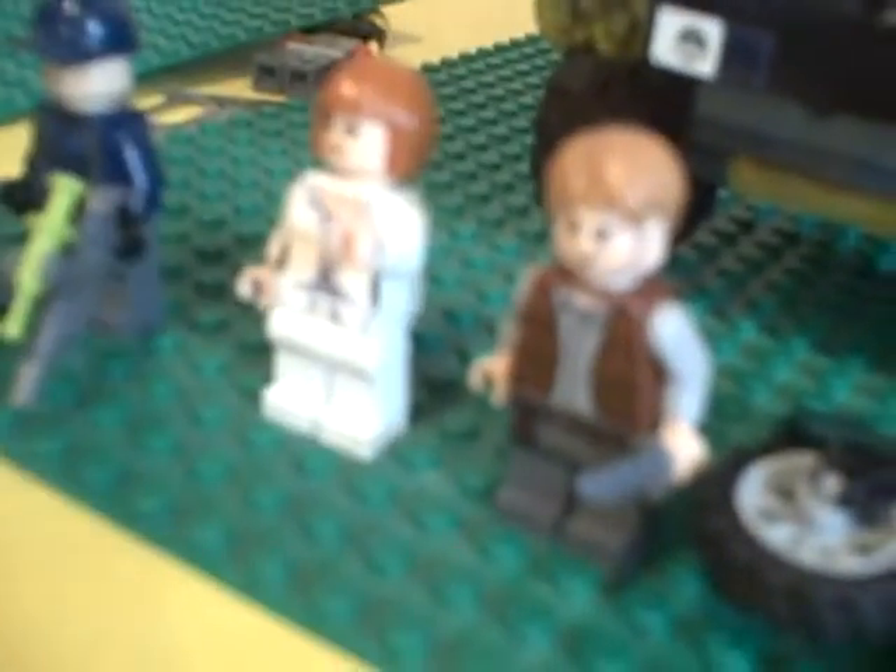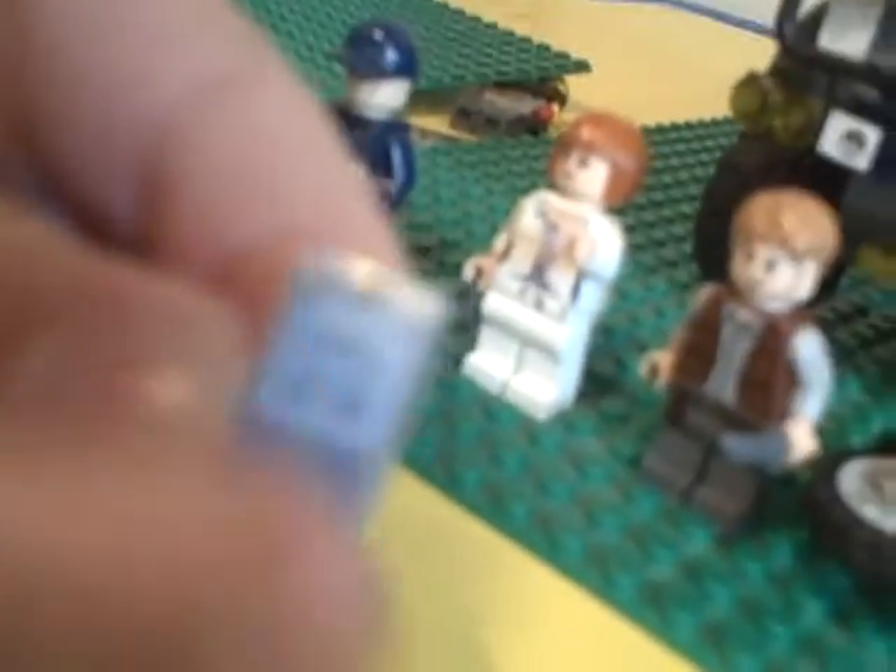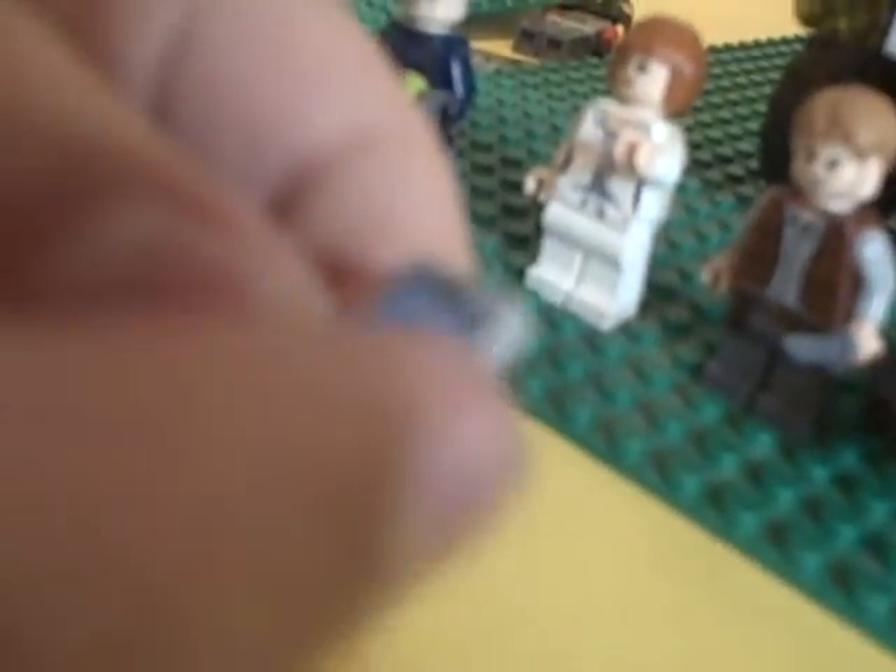Next we go to Claire. She's got her normal office outfit from the movie. She comes with her cell phone — you can see up close it has like a minifigure on it and a bunch of buttons. And there's a charge on it that says 81%. I think that's kind of funny.